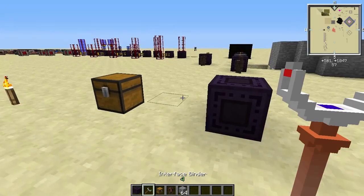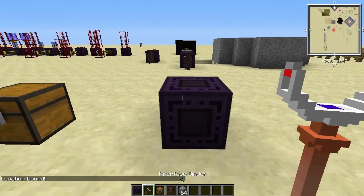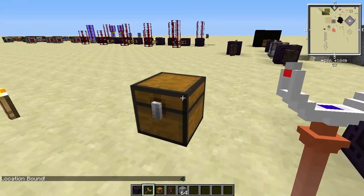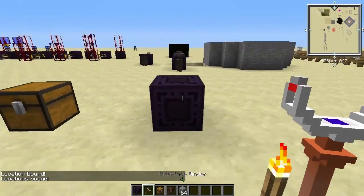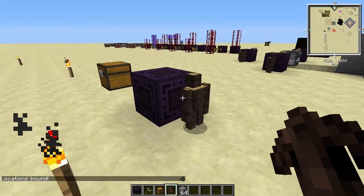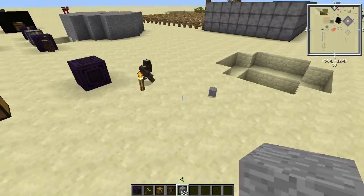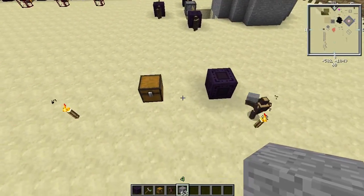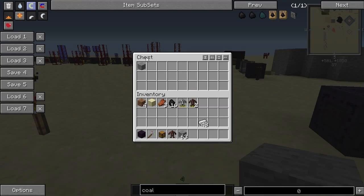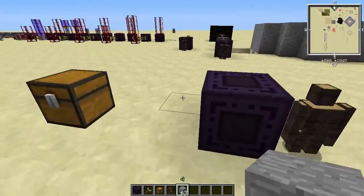So what you need to do is right click with this binder just like this and shift right click on a chest like this. Now these blocks are bound to each other. So if I put down a wooden golem here and throw cobblestone here — or this is stone — you'll see it pick it up and it disappeared. It came in here. So it's a way you can move around items.